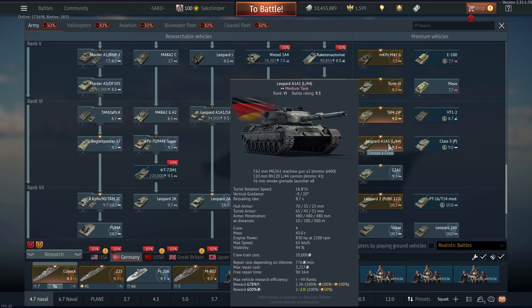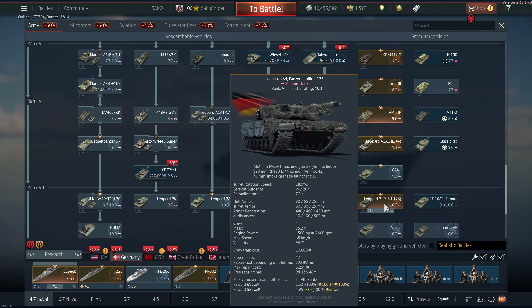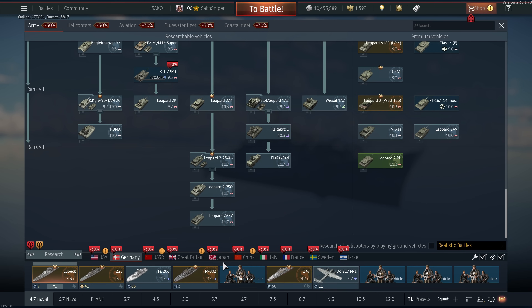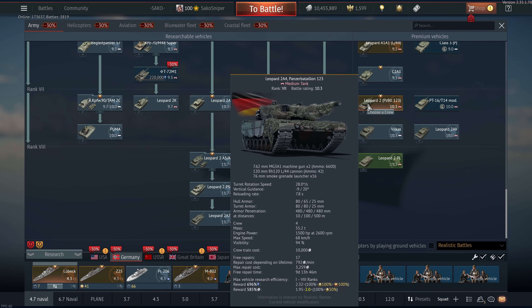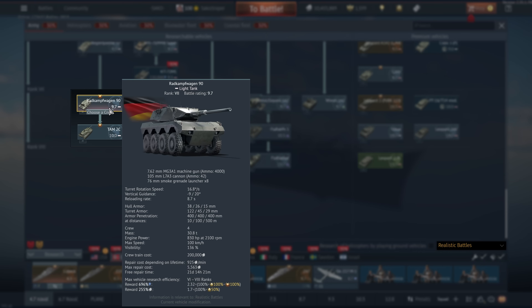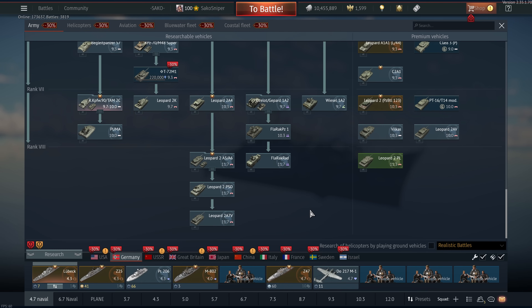The Leopard A1A1 L44 is the old workhorse alongside the XM1 — it's kind of fallen from grace a little bit. It's got a decent gun but not the best post-pen damage. Most people are just going to go ahead and get the Leopard 2 Panzer Battalion 123, as this is pretty much the gold standard for 10.3 battle rating premiums, only really being overtaken in terms of value for money by the Japanese top-tier premium, the Type 90B Fuji. In terms of talismans for rank 7, either the Radkampfwagen or the Leopard 2A4 is without a doubt a brilliant choice, and for top-tier obviously a talisman on the 2A7 is pretty good.